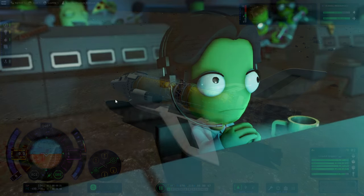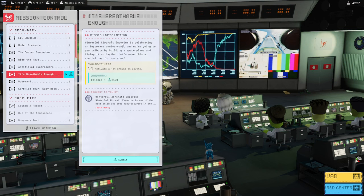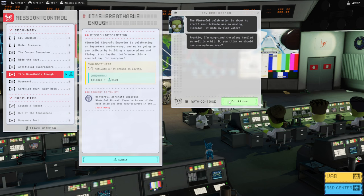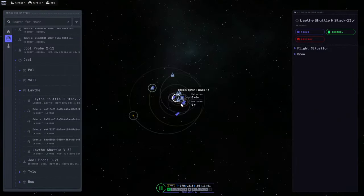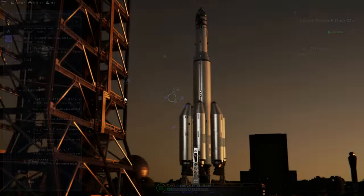Let's go back to mission control. It's breathable enough. We have activated jet engine on Laythe, and we can submit that. Let's go back to mission control — made her eyes water. It handled so well in orbit. We should definitely use space planes more. Let's focus on the lathe shuttle and see if we can get into orbit again safely.